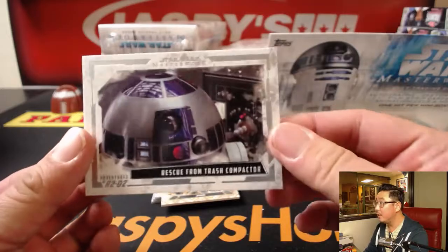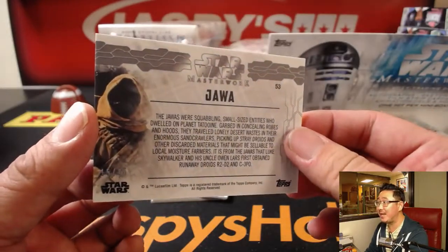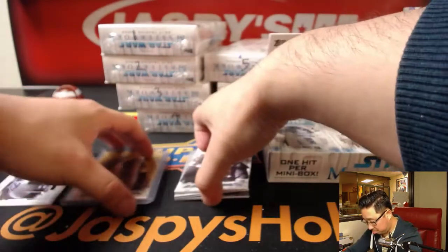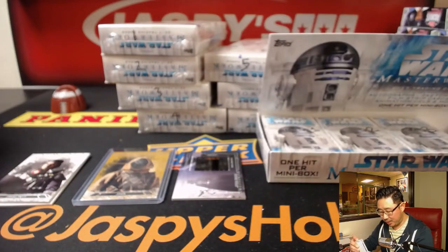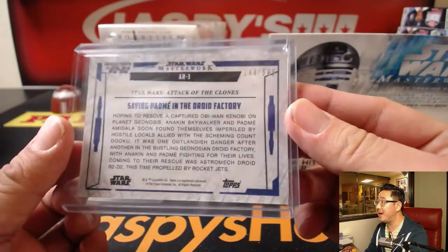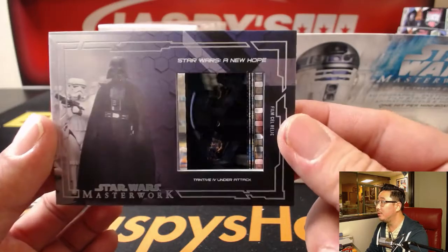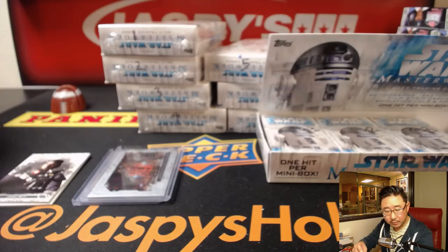We're going to start off with Rescue from the Trash Compactor. Jawa — nice. These golds, lower number right here, 15 out of 25 in that bottom left-hand corner. Nice. Jango Fett saving Padme in the Droid Factory — this is where R2-D2 suddenly has go-go gadget rocket boosters, and there you go — 144 out of 565. And we've got a film cell from A New Hope. You can see the Tantive IV under attack. I love the film cells that they include in here.